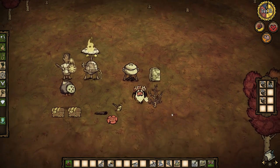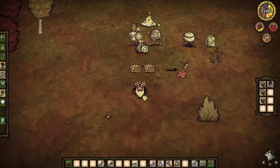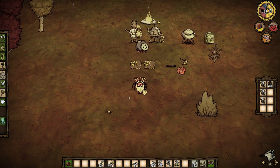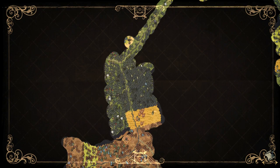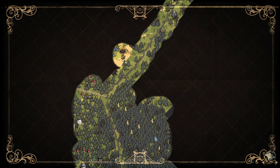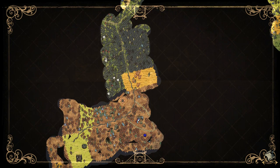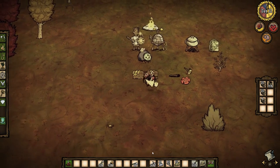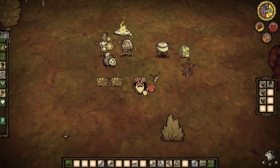Hello everybody, and welcome back to another episode of Let's Play Don't Starve. Today I want to get a couple things done, one of them being first aid kits for our resurrection stones. The purpose of this is so if you die in the middle of summer or winter and you come back at your little stone, a lot of times you'll end up freezing or overheating to death before you can get back to your stuff, which is very unfortunate and has happened to me a number of times. So today we are gonna make a little first aid kit to stop that from happening.